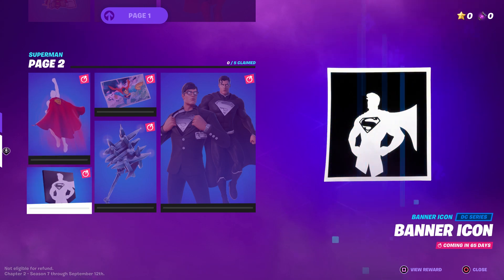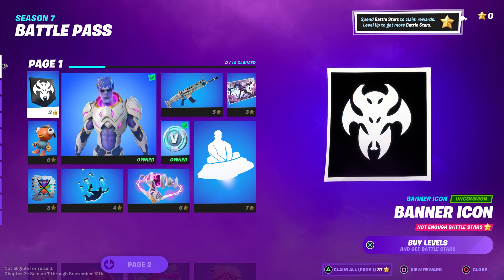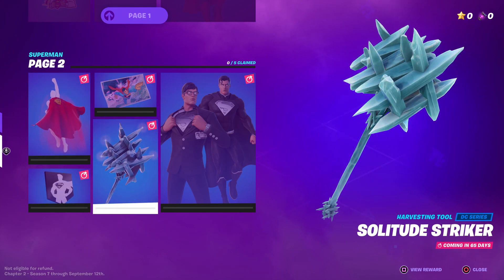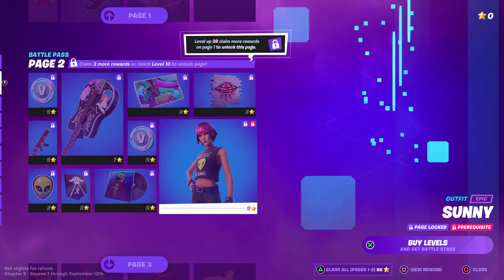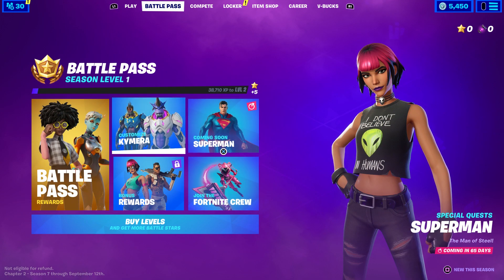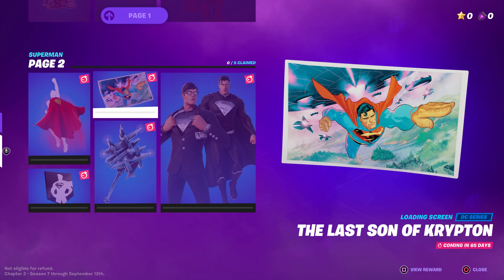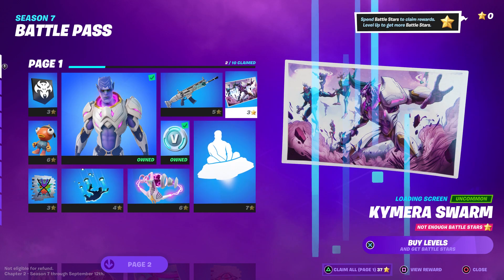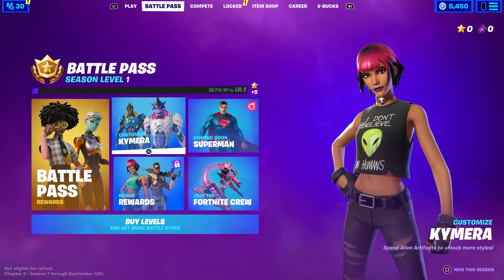Now the banner icon — banner icons are three stars. Also the pickaxe from Superman: let's search for the pickaxe real quick. The pickaxe is seven stars, so you need seven stars to get that one. Also the Superman loading screen — going to find it real quick — loading screens are three stars, so that's not bad.